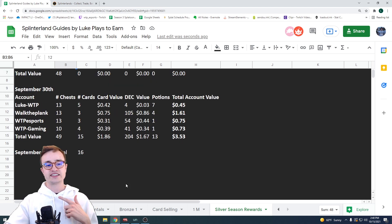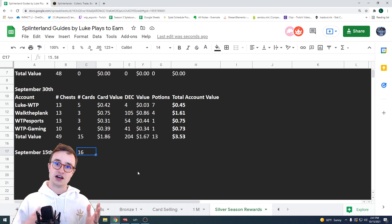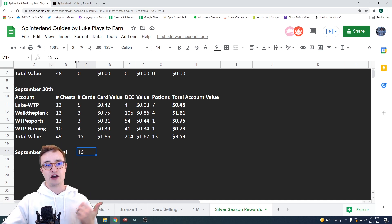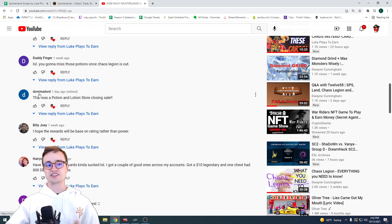I've done this twice before in different videos. One total was $15.58 — a gold Pelican Bandit was around seven bucks and made up most of that pull. Last time it was an embarrassing $3.53 because of so many potions, and someone in the comments called it a 'potion going out sale' — shout out to Dominador, that comment was hilarious.